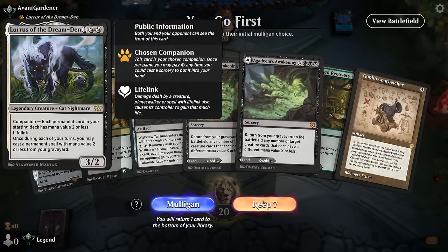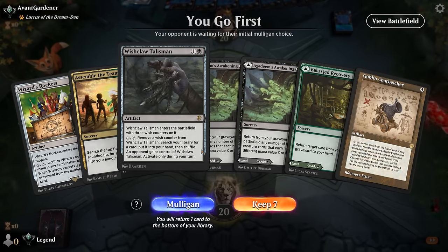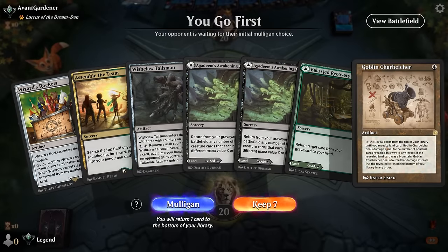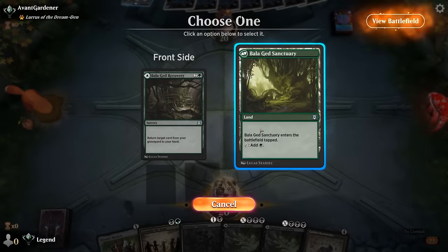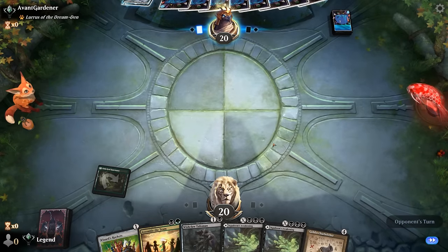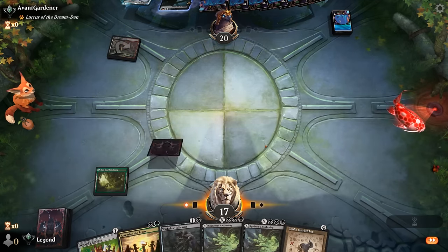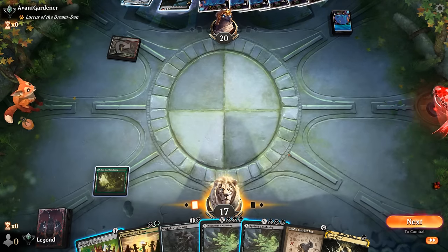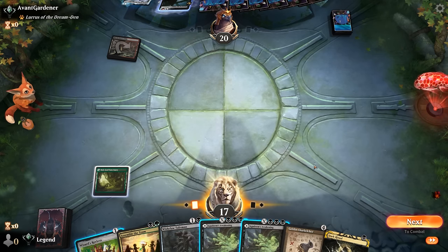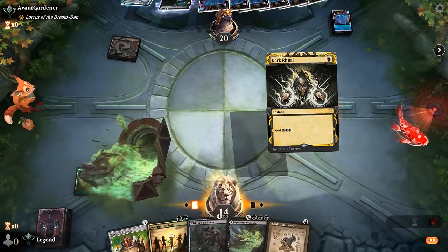We're on the play facing a Lurrus deck. We can Assemble the Team — ideally finding Channel, or Talisman can tutor for it, and then Rockets fix for double green so we might be able to combo off. I don't want to take too much damage off my Awakening, especially against a Burn deck, so for now let's just play Agadeem's Recovery. Looks like we're on the Burn deck, which is a pretty bad matchup. Drawing Dark Ritual allows us to just cast a Charbelcher right now and then next turn activate — so that's the easier solution.